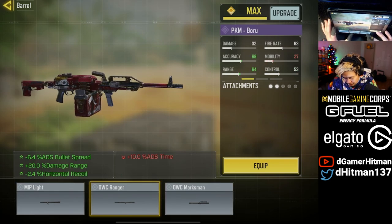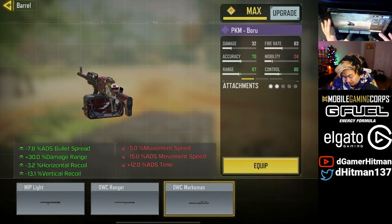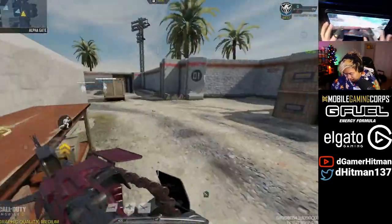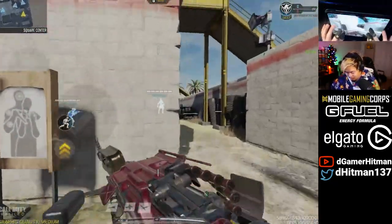So I'll probably use a ranger grip — just increases the damage a bit. But this vertical recoil could be nice, though you lose a lot of movement speed there. Wait, this is the real build. We'll use the real build and see how it feels.